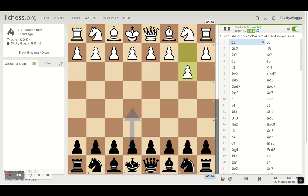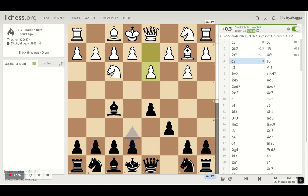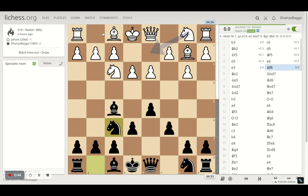It started off with b3, the opponent trying to fianchetto the bishop early on to b2, and I went with c6 d5 as always. Opponent plays bishop b2, I went with d5, opponent gets the knight out onto f3 and I'm trying to make sure that there's no attack onto c2. Then I played e6.